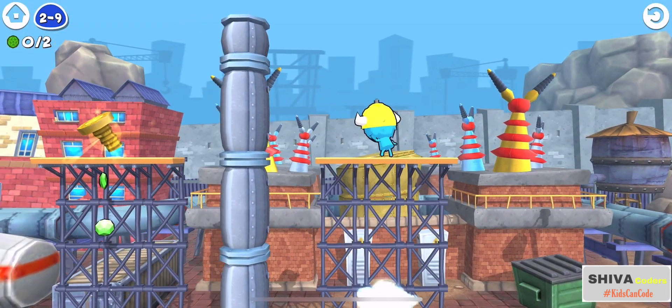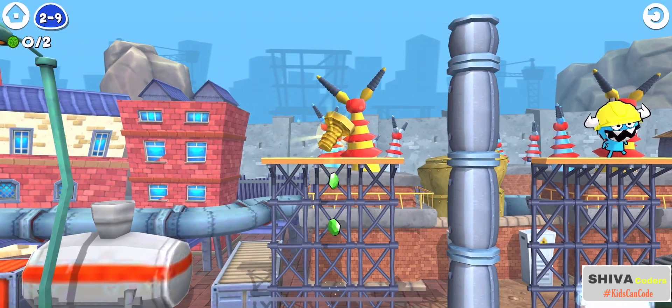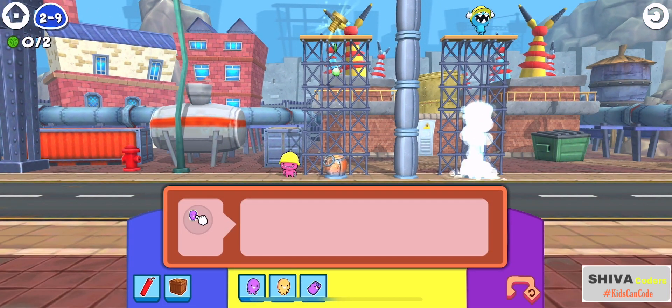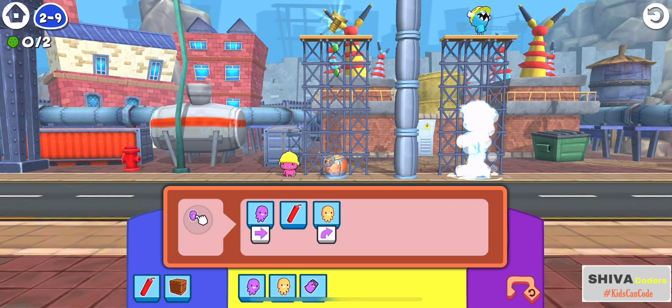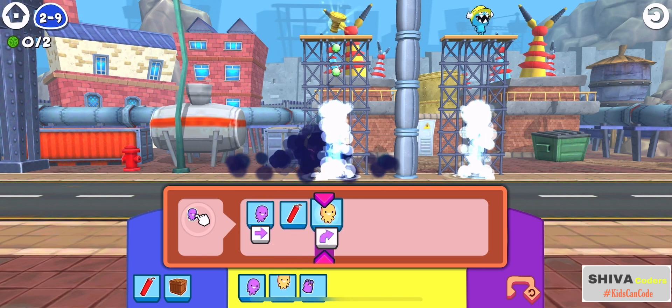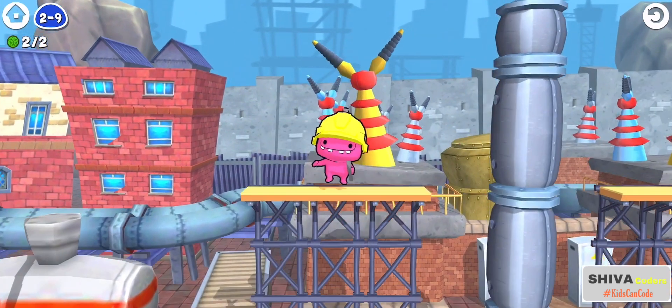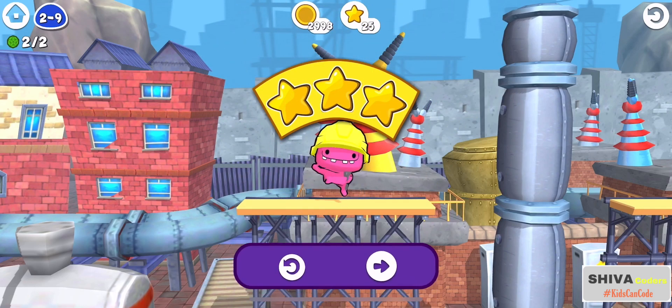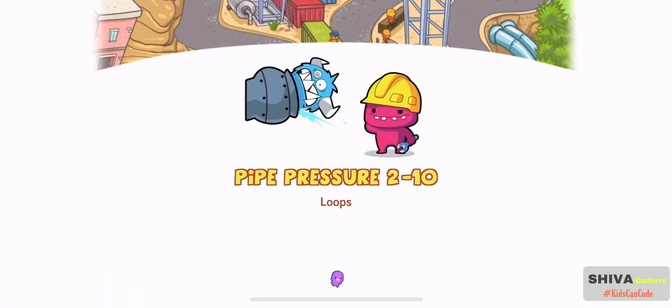Here you can see that Vos needs to move towards the right and then burst the pipe so that he can jump onto the water stream and reach the screw. We use three commands: move right, dynamite, and then jump right. The Vos has collected the screw!